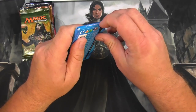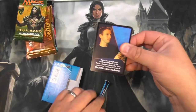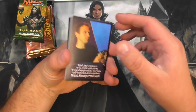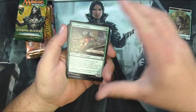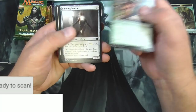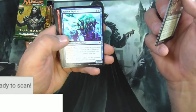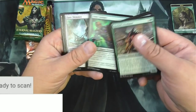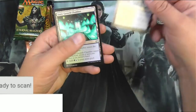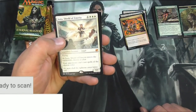Good old buddy Khan there with the zipper. Let's see what's in here — hoping it's some good stuff. We've got a wolf token, drowsy drone, helium squirter, simic initiate, sphere of the suns, Azorius Chancery, Simic Growth Chamber, Wrecking Ball, and Iona Shield of Emeria — so there's a mythic.